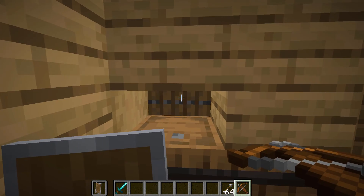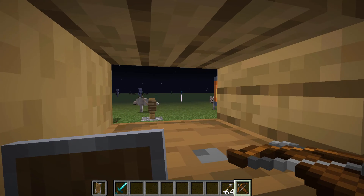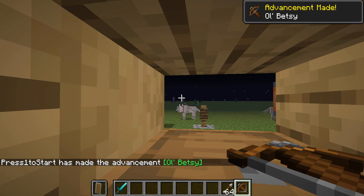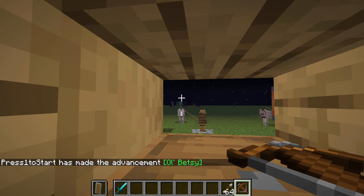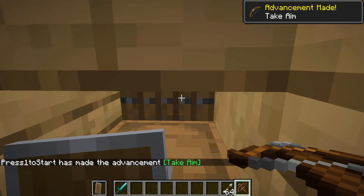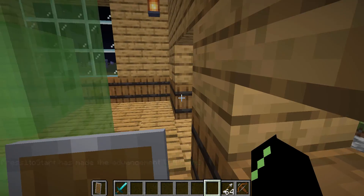Next step: have ways to defend it. You can put things like arrow slits here so that you can easily shoot out. You can open these from the inside, but you can't close them.